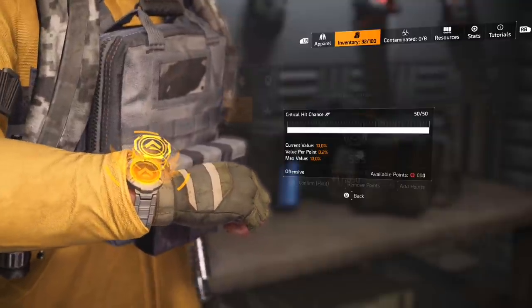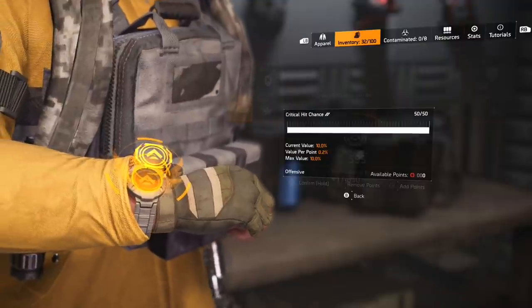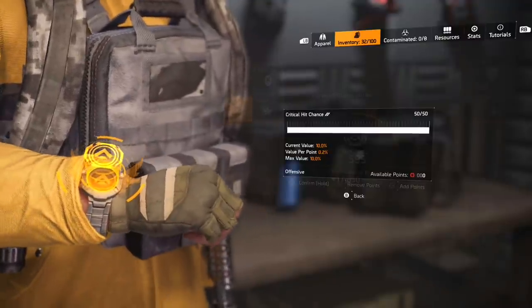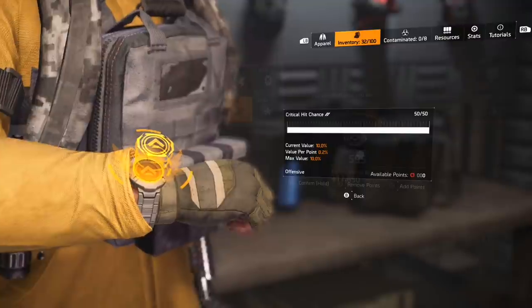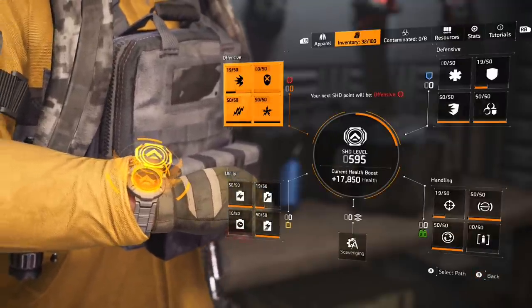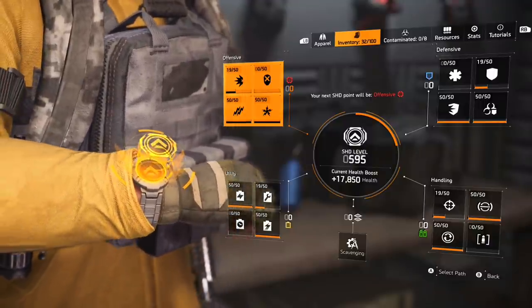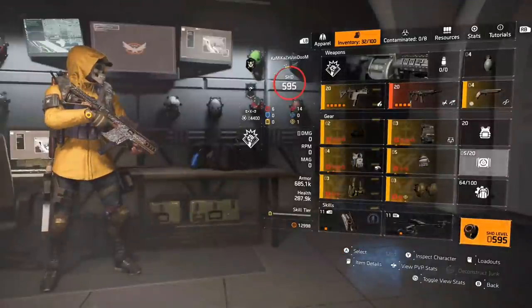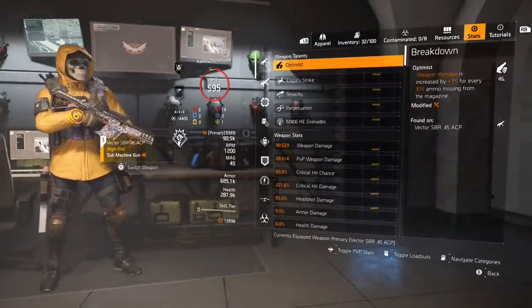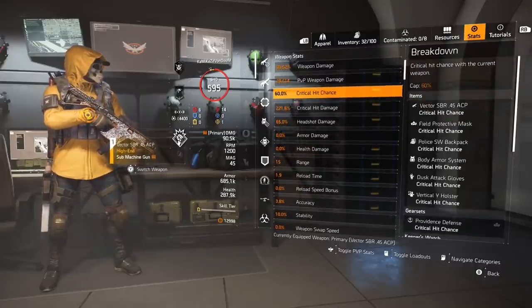Maxed out crit chance from the watch gives you 10% crit chance — remember the cap is 60%. Having that max crit chance really does help with the crit damage. Don't just spec all into crit damage if you don't have the crit chance; you might as well go to weapon damage, because crit damage won't matter with very low crit chance.